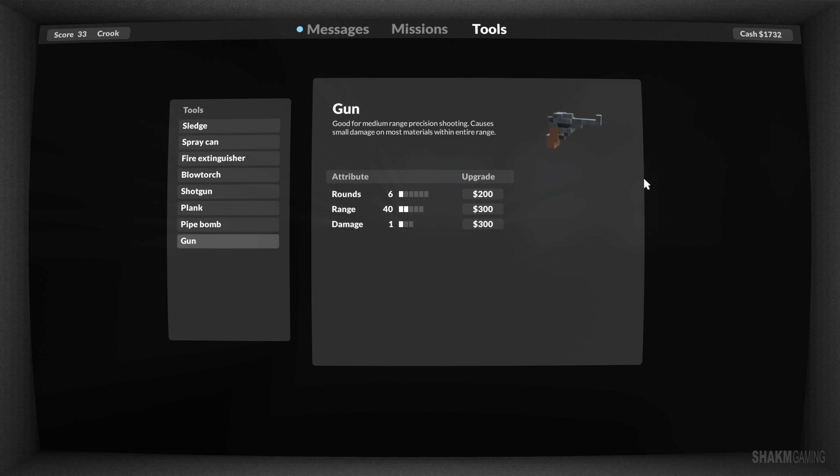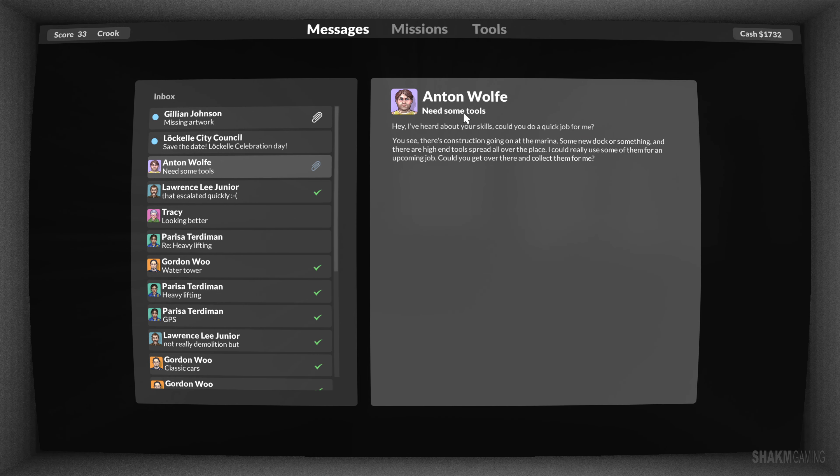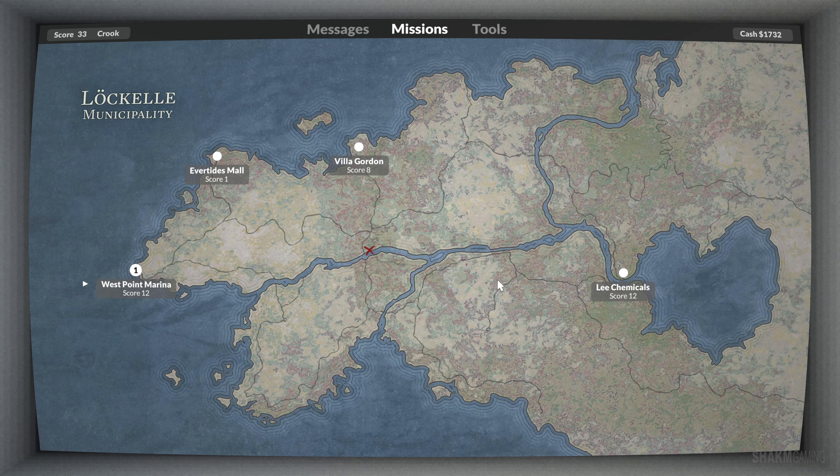Let's go take a mission. Anton Wolf needs some tools: 'Hey, I've heard about your skills, could you do a quickie for me? There's construction going on in the marina, some new dock or something, and there are high-end tools spread all over the place. I could really use some of them for an upcoming job. Could you get over there and collect them for me? Cheers, Anton.' He looks very shady but we need the money. Side mission Tool Up - let's go.